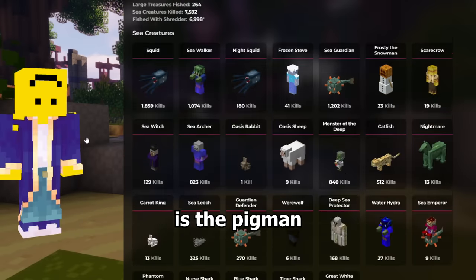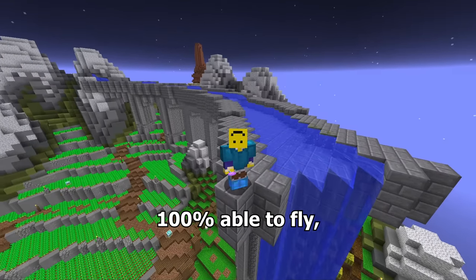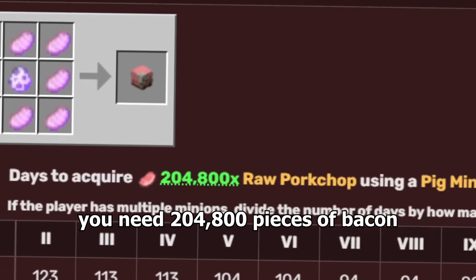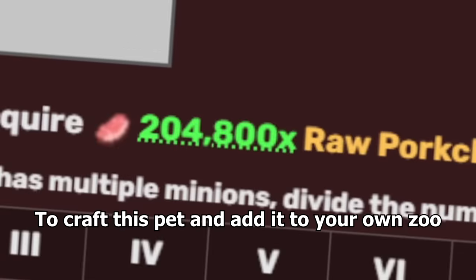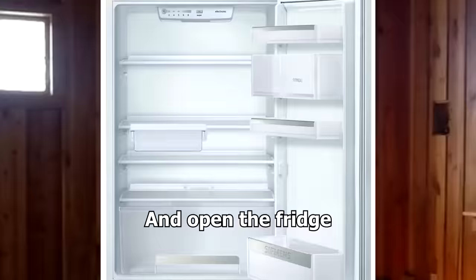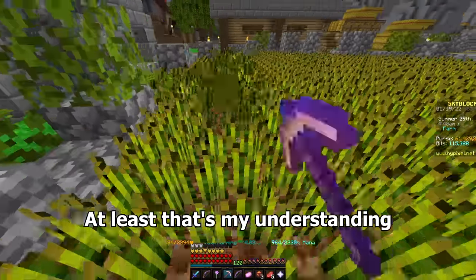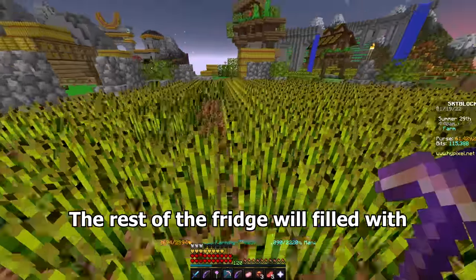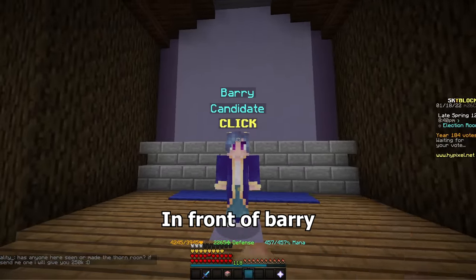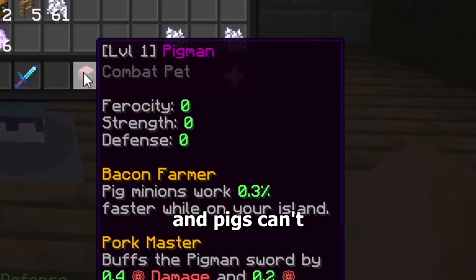If I refresh the page the next pet is the pig man — 50% pig, 50% man, 100% able to fly if thrown hard enough. You need 204,800 pieces of bacon to craft this pet. Where does one get that much bacon? You go into an American household and open the fridge — in the side door on the top shelf there will be 200,000 bacon, and the rest of the fridge will be filled with Mountain Dew. So after invading the fridge I crafted the pigman pet in front of Barry, and it was only epic rarity, not legendary. This is why chickens can fly without being thrown and pigs can't. 21 pets to go.